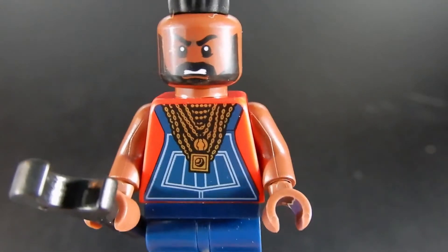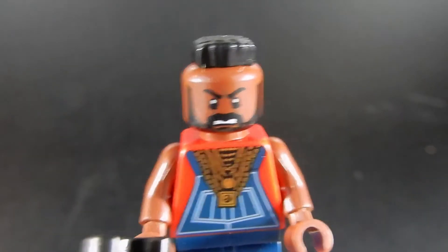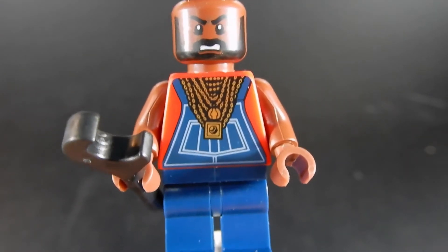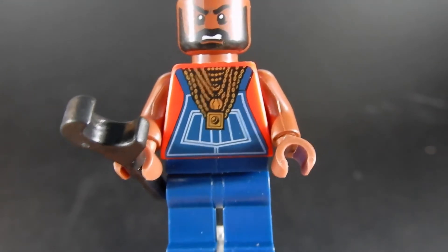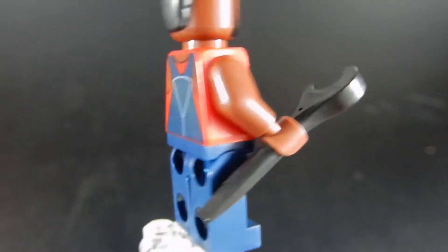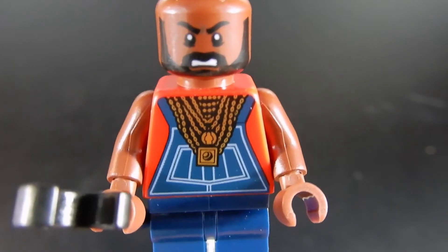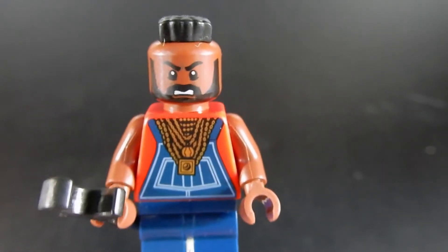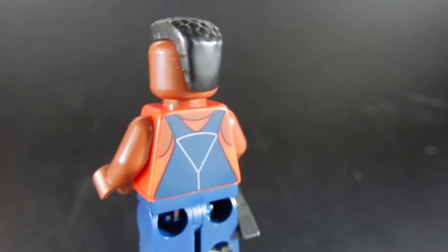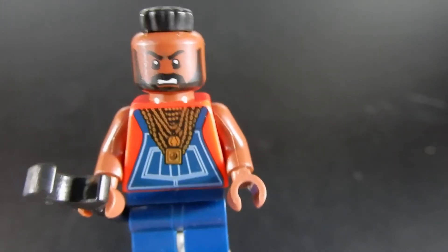This is Mr. T. As you can see, he's got a kind of a mean scowl and his famous beard and mohawk. He has his gold chains around his neck, and underneath he's got his overalls. Pretty nice print all the way around. He's carrying a wrench tool to do repairs on his van. Overall, this is a pretty good likeness of Mr. T. I really like that mohawk piece — it's not something I've seen before, though it may have been in other sets previously.